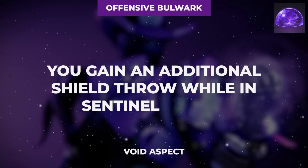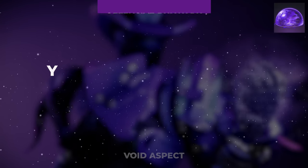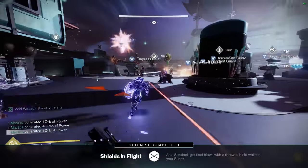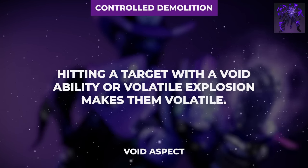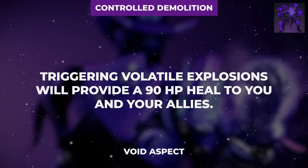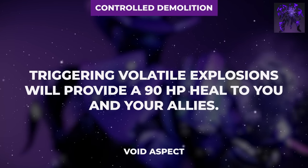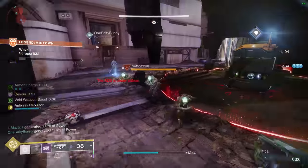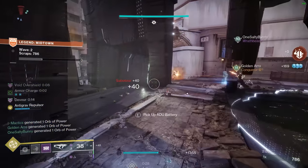But we aren't done with Offensive Bulwark yet, because this aspect also provides a second shield throw to the Sentinel Shield Super, making it even easier to extend the super to last for minutes at a time, thanks to the effects of Doomfang Pauldrons. For the second aspect of this build, we are going with Controlled Demolition, which allows void ability damage and volatile explosions to apply the volatile effect to enemies. Additionally, triggering volatile explosions will also provide a 90 HP heal to both yourself and all allies within 40 meters, and when linked with our constant grenade spam and our fragments, it becomes very, very powerful.